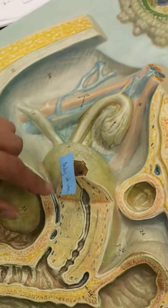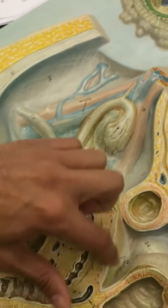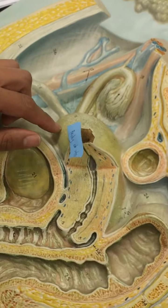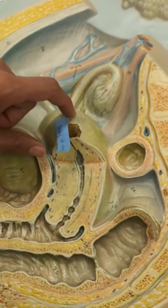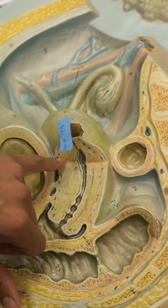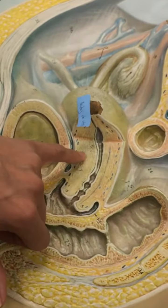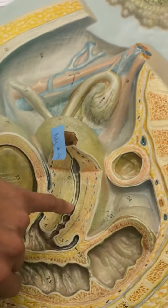And then you have the perimetrium, or the parietal peritoneum. And then you've got the endometrium, because the uterus is a retroperitoneal organ. So this is the uterus — right there is the myometrium, and the lining is the endometrium.